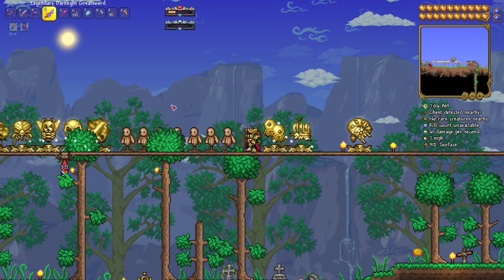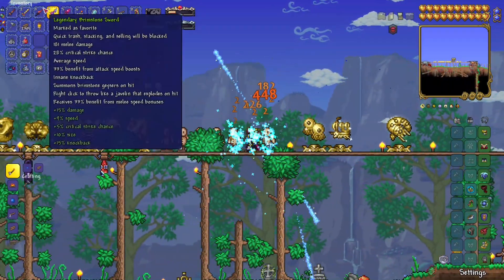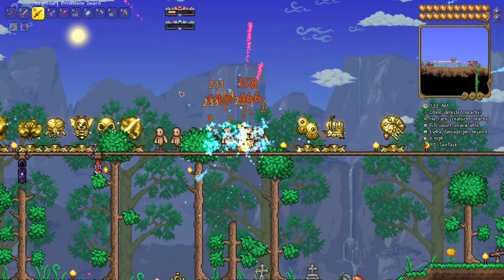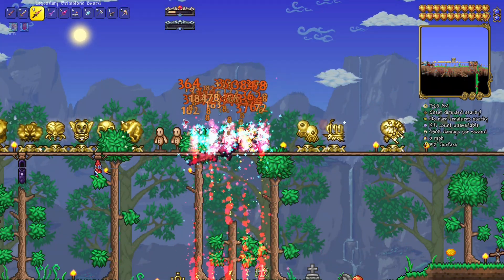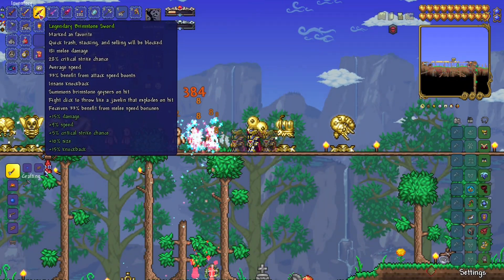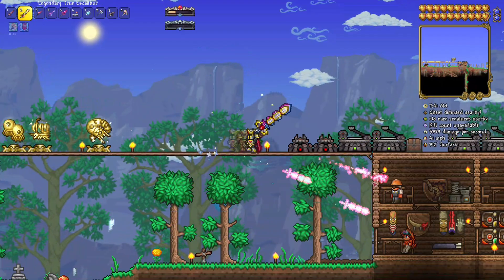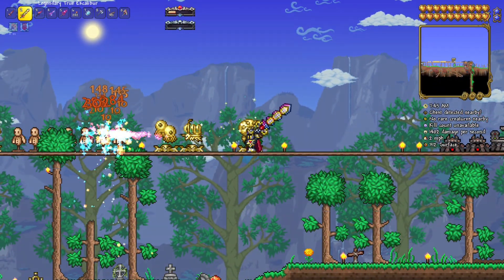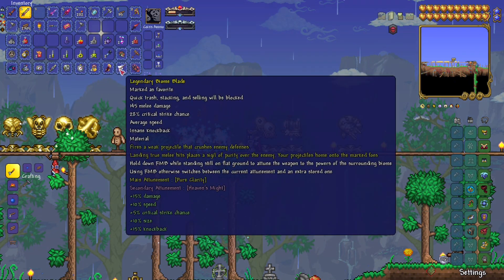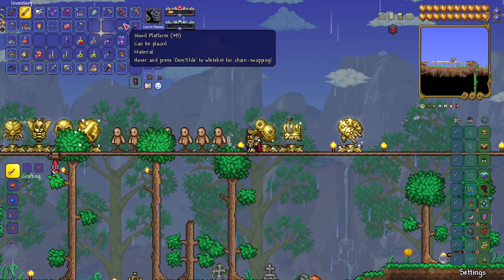Got everything reforged. Starting with the dark light greatsword - it shoots a projectile that fires dark light blades that split on death. Looks good. Next up the brimstone sword - does a lot of DPS but I actually have to hit something for it to activate. Then the true excalibur - wow, that does a lot of damage. I think the swords I'll go with are the biome blade and maybe a couple of these.